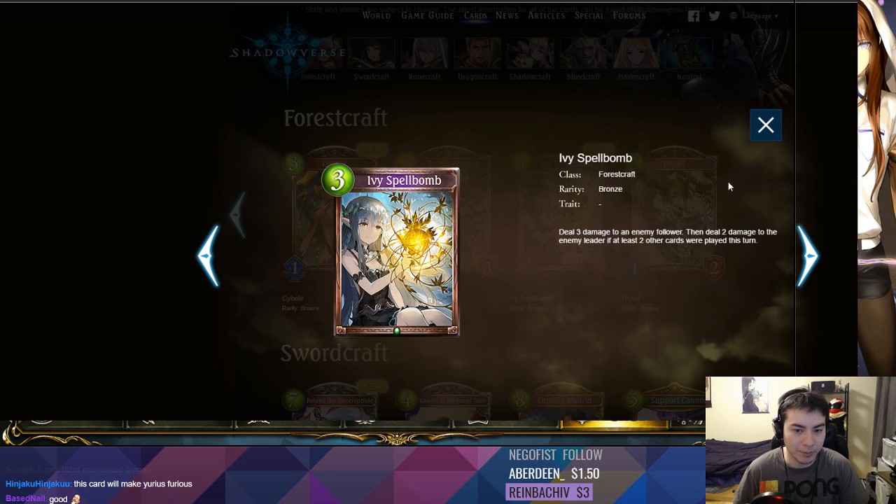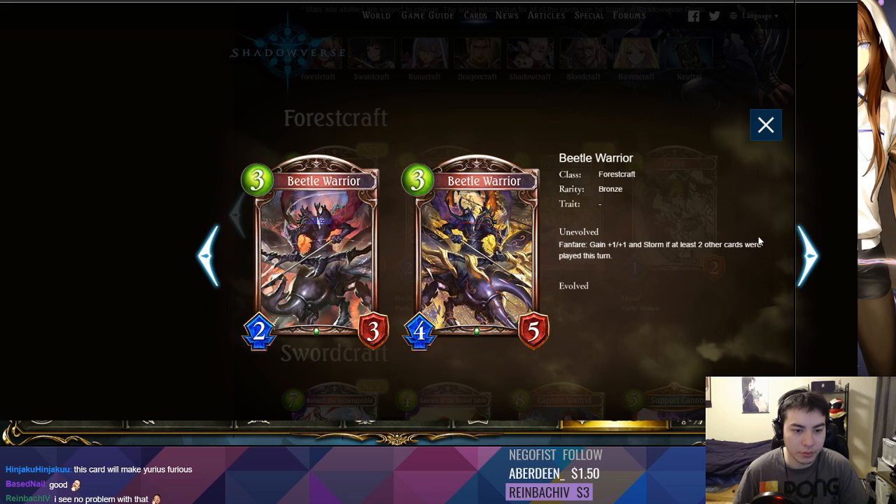So far the cards we're getting for Forest aren't making it better in Take Two, especially because they're bronze, right? Beetle Warrior — this card's ridiculous.